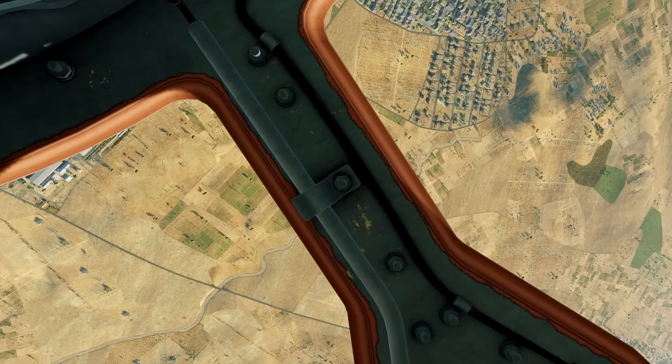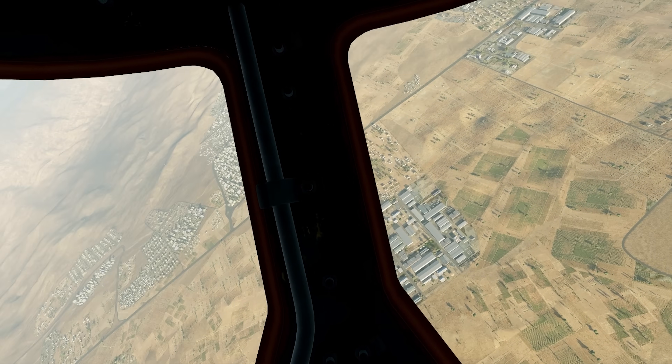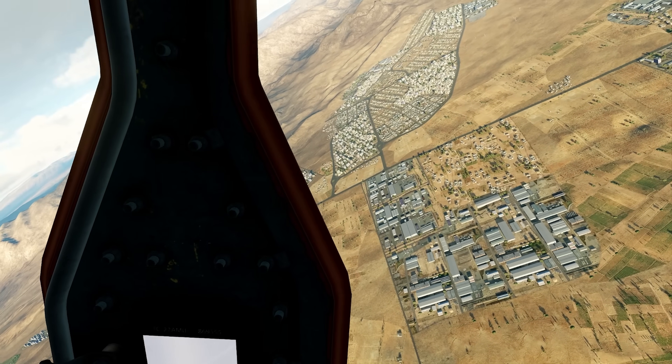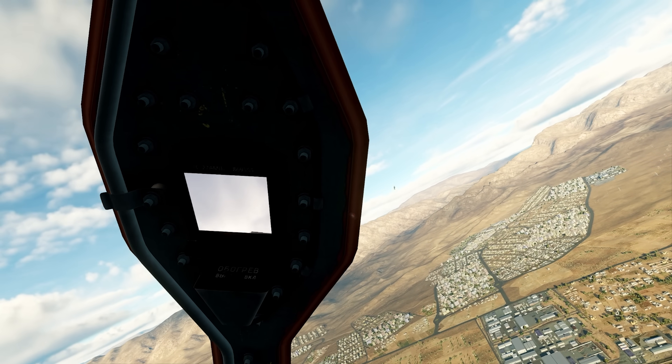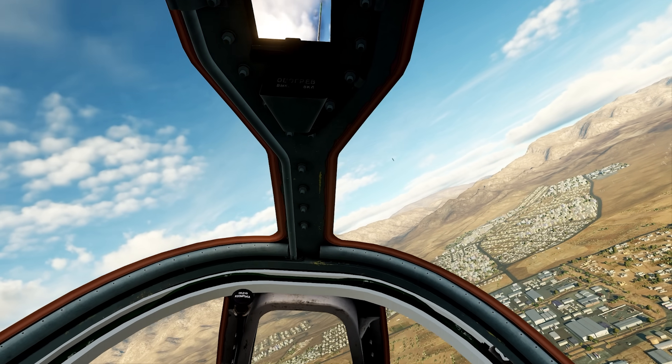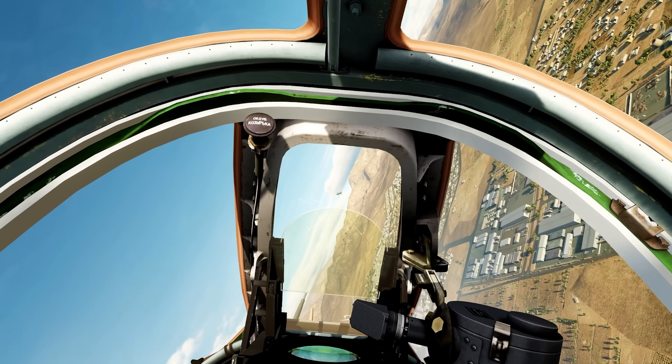I also think it'll beat me in the two circle unless he's way too slow — then I might have a chance. But for the most part he should beat me in the two circle as well. Like I said, the only place where I can even remotely challenge the A-10 is in a vertical fight, which is what I'm trying to do here. I've actually managed to sort of get him into the HUD.